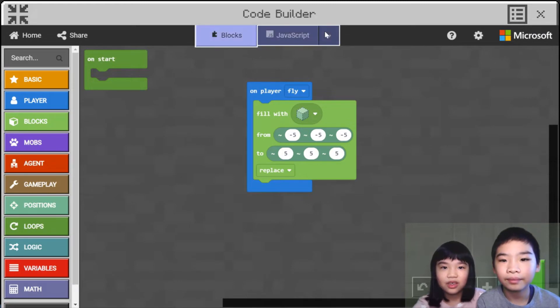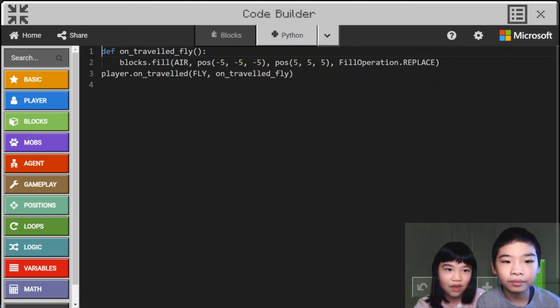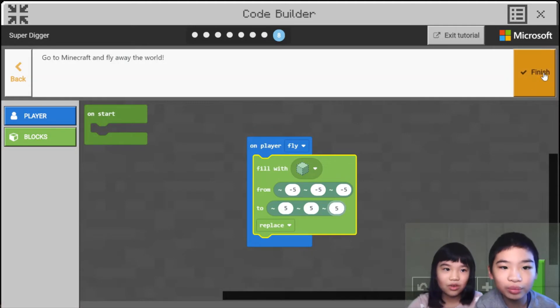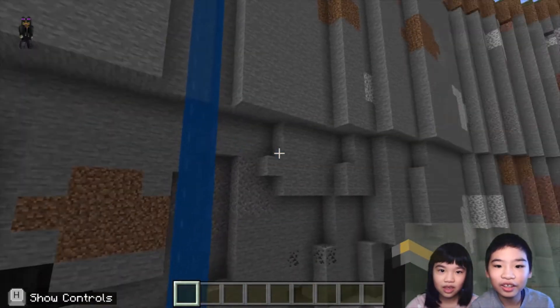Now we're going to show you Python. So we choose Python, and then there is the on-travel-fly function. The functions will fill the air, then it will fill the positions with air, then it will run the functions — so it will replace the blocks around you. Next, go to Minecraft and fly around the world — let's do it!